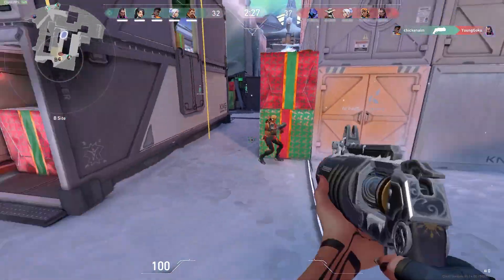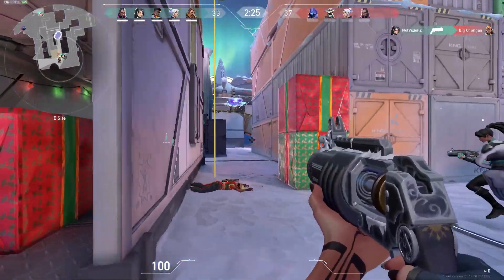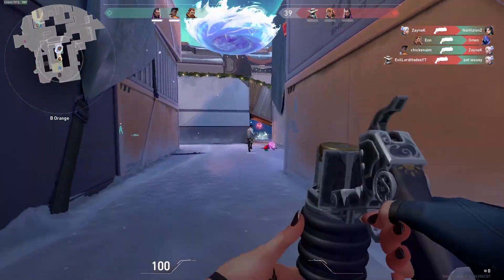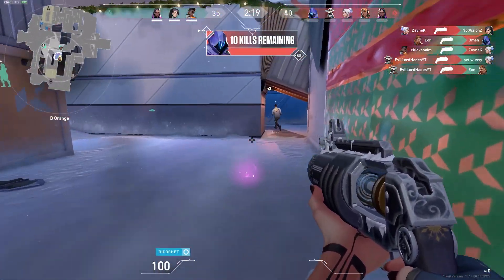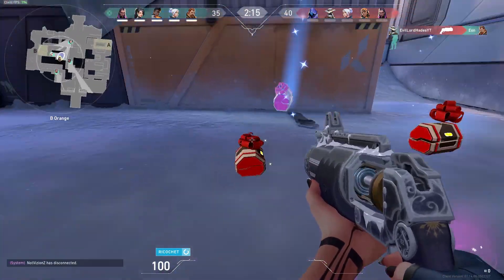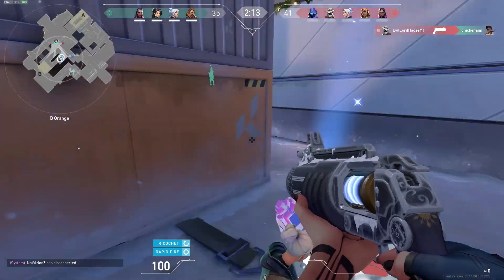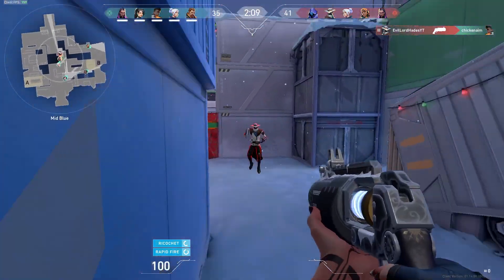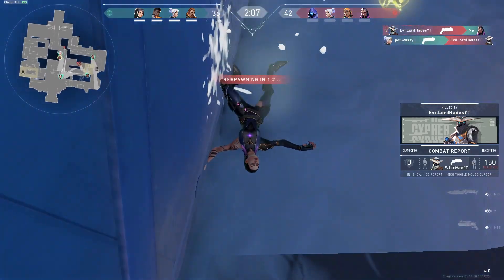Apparently my aim is terrible. Oh, here's the Gift Drift — the Grow Ball is huge! Ricochet — and it looks like you can have more than one power-up at a time. That's pretty cool.